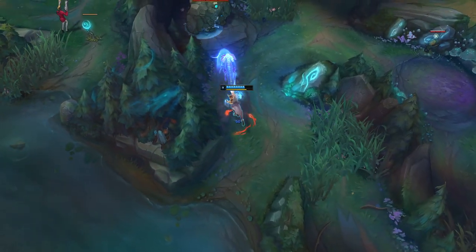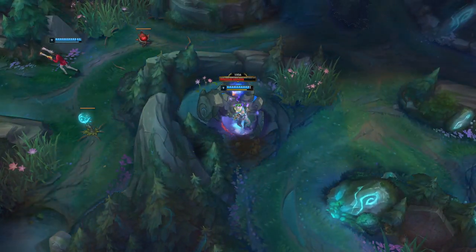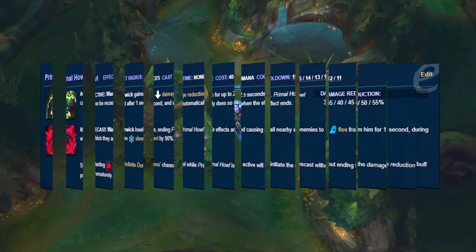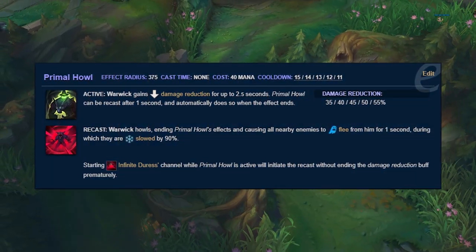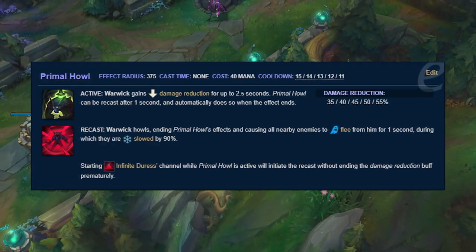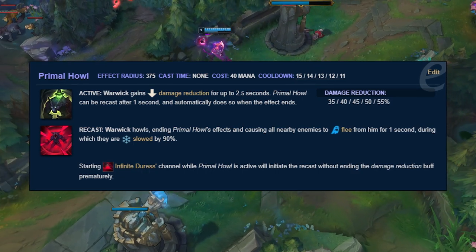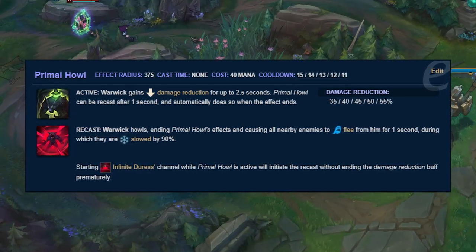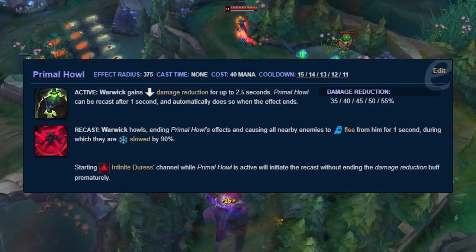Choosing one was pretty difficult since there were so many good ones, but ultimately I decided to settle on Warwick's Primal Howl. By and large it's a very simple ability but very effective — you receive 30-55% damage reduction for up to two and a half seconds. At max level you basically cut all non-true damage in half, which can make you deceptively tanky even if you don't build any armor or magic resist.